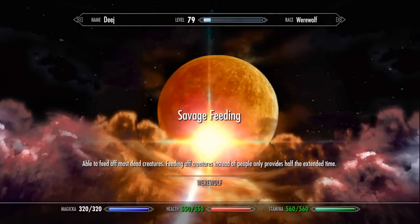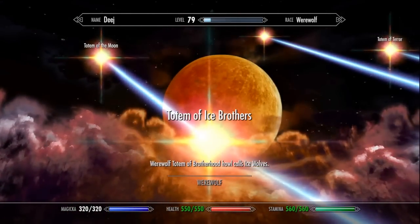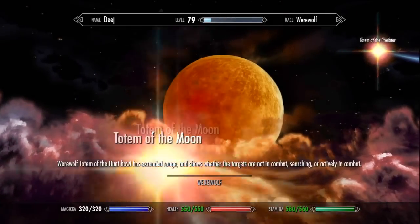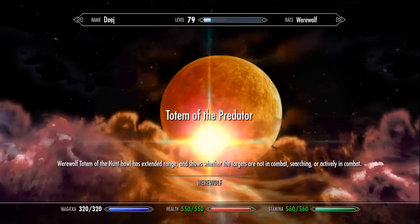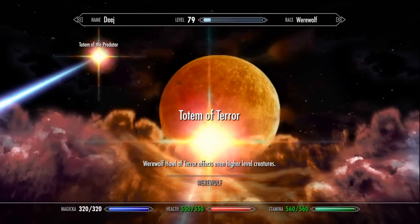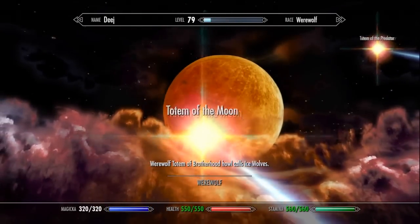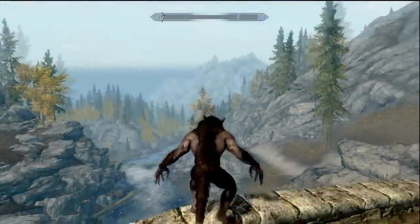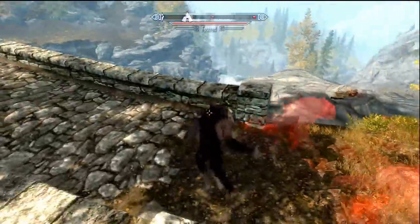Able to feed off most dead creatures — feeding off creatures instead of people provides only extended time. So that means you can feed off goats, bears, I think even trolls and stuff rather than just people. Werewolf Totem of Brotherhood howl brings you two ice wolves. This next one is the werewolf backup you've just seen — I think getting this one eliminates the ability to get the ice wolves; you just got to choose which one you want. This one here lets you see people through walls — I'll show you later what it does. This perk here allows you to fear away higher-level people like guards, rather than where the standard howl can't. There are still people too high a level, but it lets you fear more people than before.